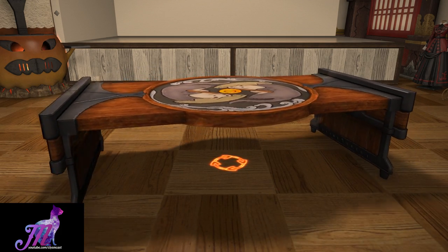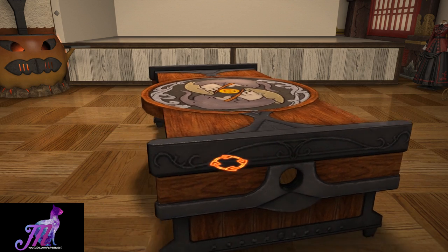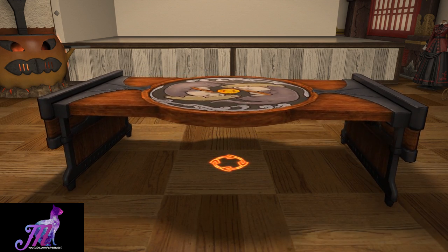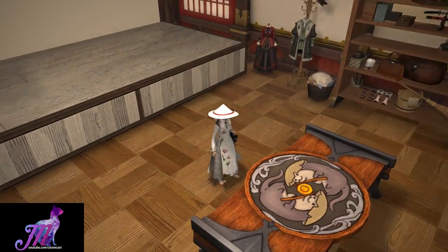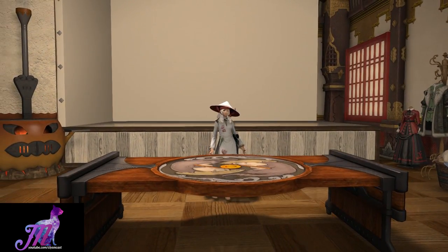It's a lot bigger than I expected, but I guess it is a dining table. It has two Odder Otters in the centre, sort of engraved into the wood finish. These are not dyeable unfortunately, so they are as-is as you see them.